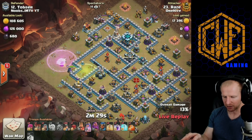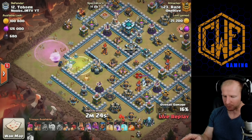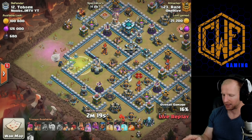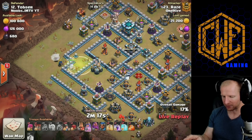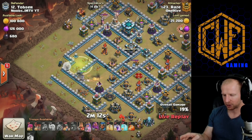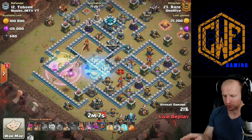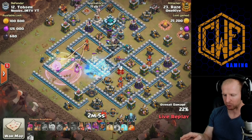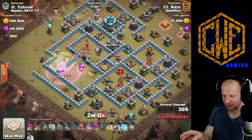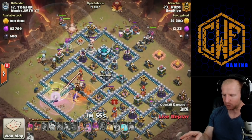He pushes in to get to the Eagle Artillery — the most important thing to go after. The queen steps in, he drops in a couple miners and a wizard to make sure the queen stays centered. Worth it to sacrifice a few miners to keep her in. He engages the CC, rages through, and freezes up the Infernos to make sure the queen gets through. His healers start getting targeted as he engages the hound — that's not good. The expo is one shot from going down, and the Siege Barracks is up on the top corner.